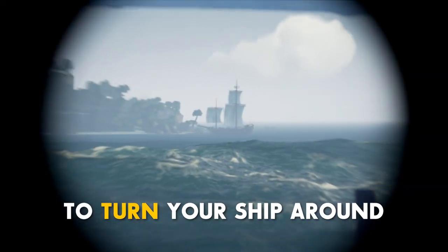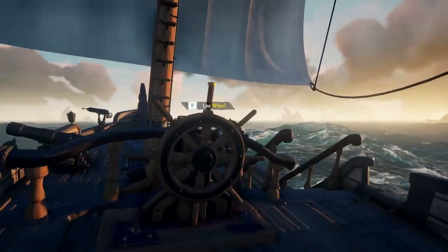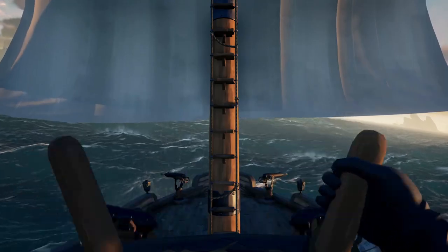The anchor turn is the fastest way to turn your ship around in the open sea. To do an anchor turn, drop the anchor, and as it's dropping, crank your wheel all the way to one side.